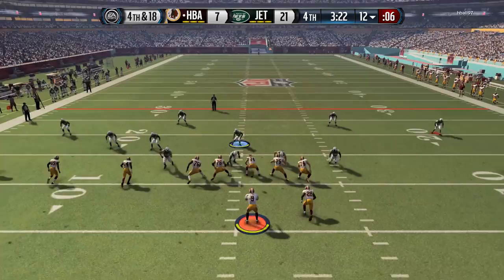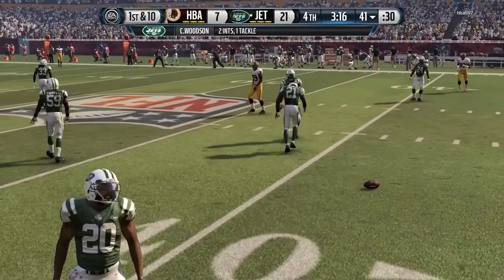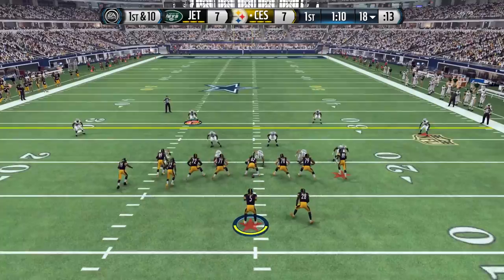Right here you can see a block shed attempt — he didn't make the tackle but good try by Charles Woodson. His catching is okay — when there are people around him he finds a way to make the catch, but when there's no one around him he drops it every once in a while, which is kind of weird — that's just Madden logic.